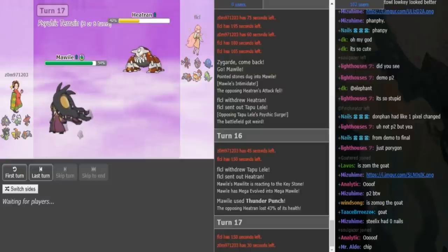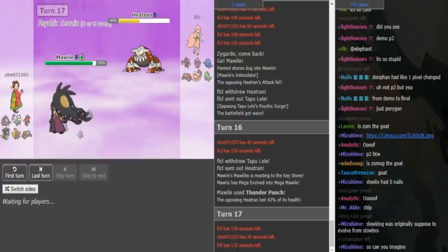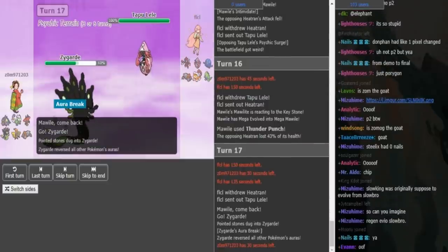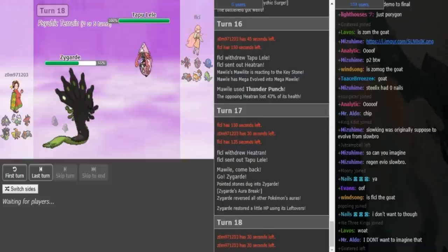So Zygarde has to come out here. FLCL can either just get some chip on the Zygarde or he can pull a double. I think pulling a double might be the better play. How do you pressure offensively? You can double into Lele. So he does put a double into Tapu Lele, anticipating Zygarde — hard play on FLCL's part. First Zomok with a double into Morval that let him weaken the opposing Tran, now FLCL with double back into Lele and he just gets to click Psychic here.